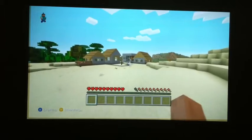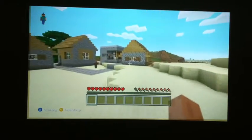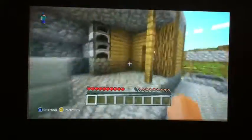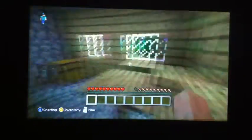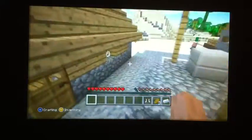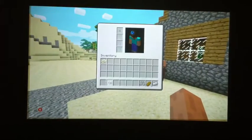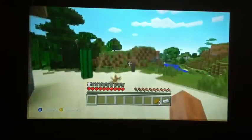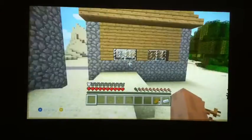Here I come up to the village and I see the blacksmith house — it's the one with the furnaces up front. I look at the chest and grab the stuff inside. I got one iron ingot, three bread, and two iron boots. So it was decent, it wasn't the best, but it was decent.